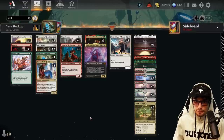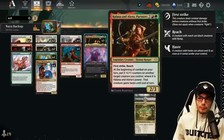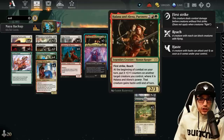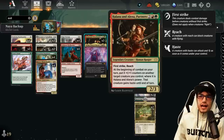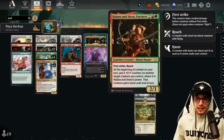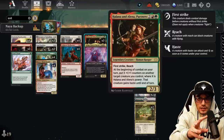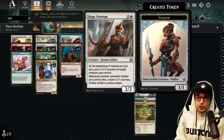Some cards you may be more familiar with: Helena and Elena, Partners for four mana, a 2/3 legendary Human Ranger with First Strike and Reach. At the beginning of combat on your turn, put X +1/+1 counters on another target creature you control where X is Helena and Elena's power, and that creature gains Haste. We'll use all our Backup abilities to power up Helena and Elena so they can distribute more counters turn by turn.